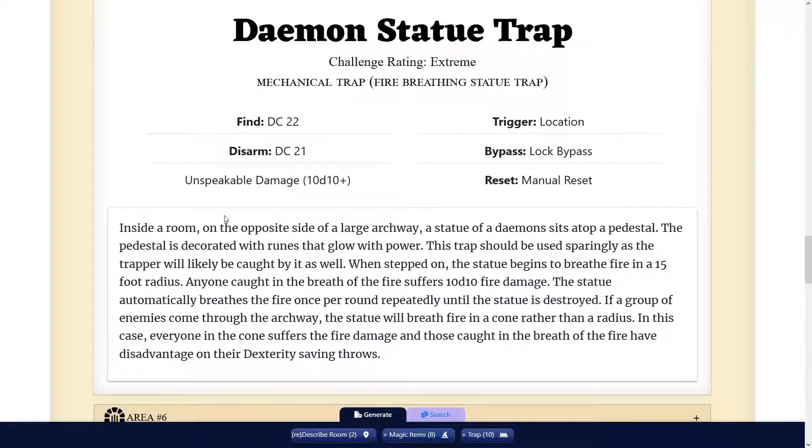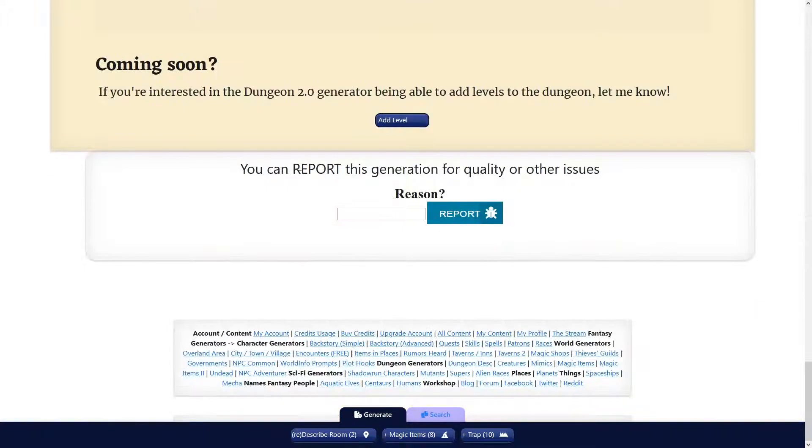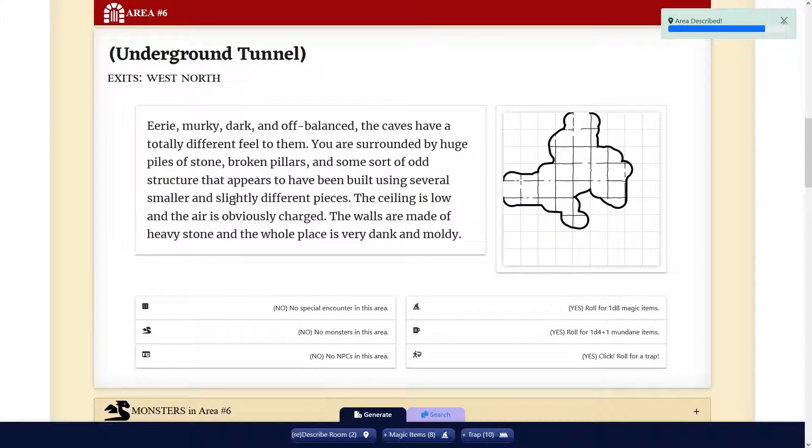We have 'create trap' and it's on the library — another thing to mark and go back and fix. Statue trap: a statue of a demon sits on a pedestal; when it's stepped on, the statue begins to refire in a 15-foot radius — 10d10 damage. Oh my. Well, it is an extreme dungeon, so Tomb of Horrors 2.0 created by the AI. I should put that for extreme-level dungeons — describe a dungeon that is like Tomb of Horrors but better or worse.